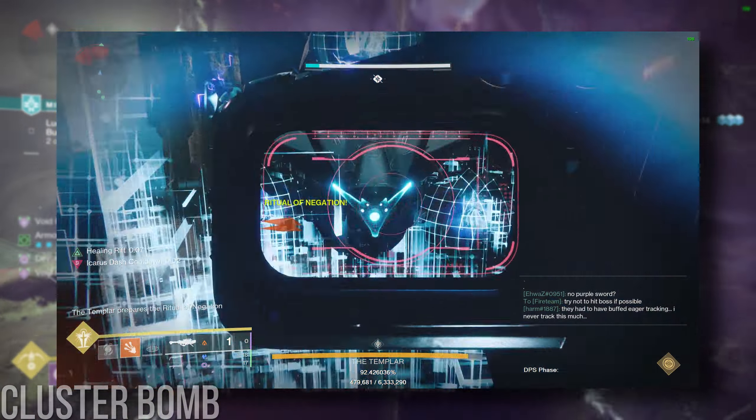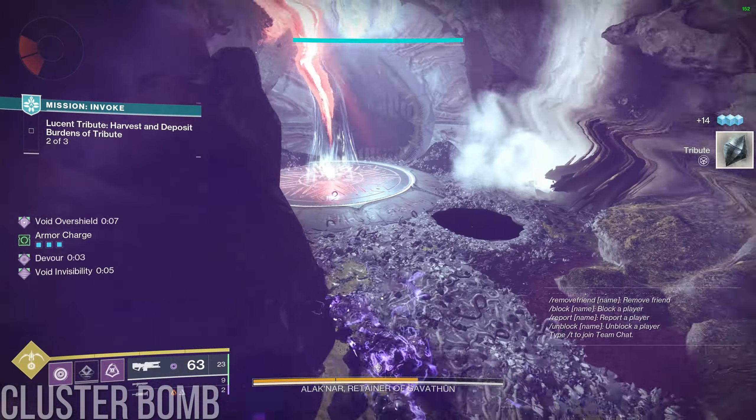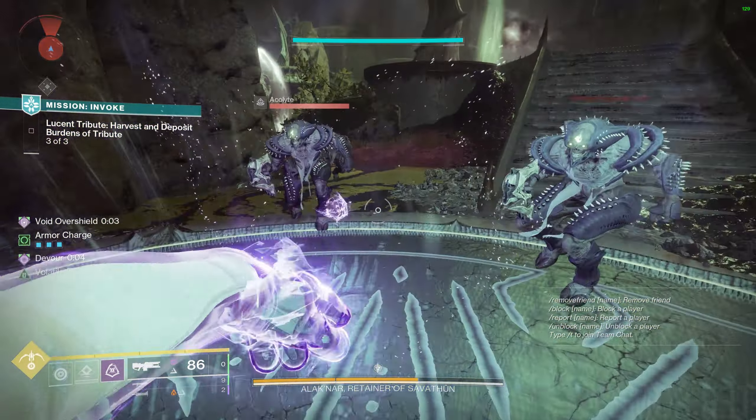On top of this, Cluster Bomb doesn't buff Wolfpack Rounds, meaning that it ends up being an effective maybe 15% damage perk at best, with zero extra damage multiplier for the Wolfpacks. Basically, it's bad.